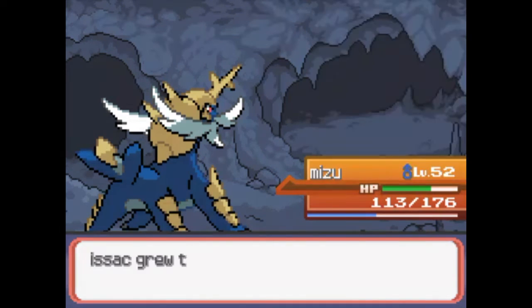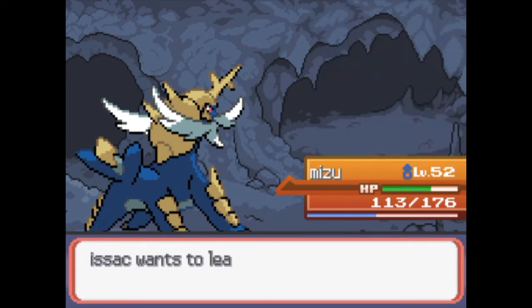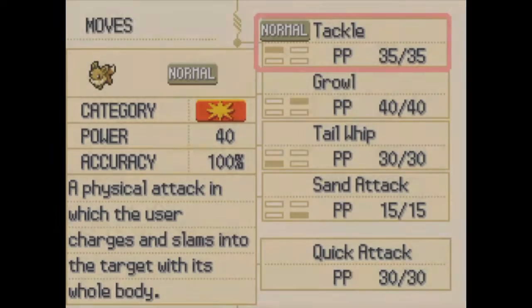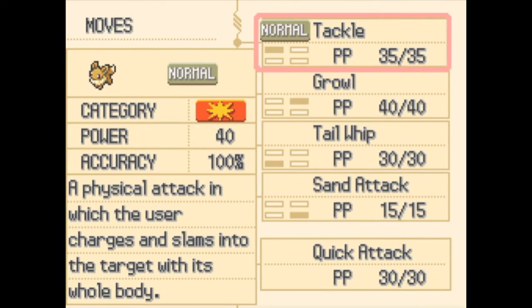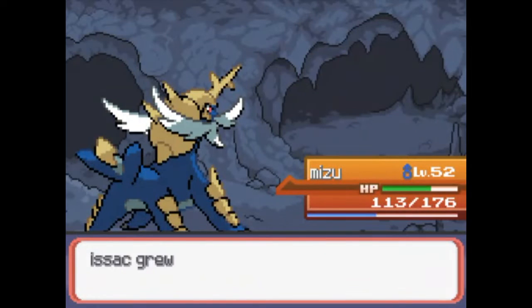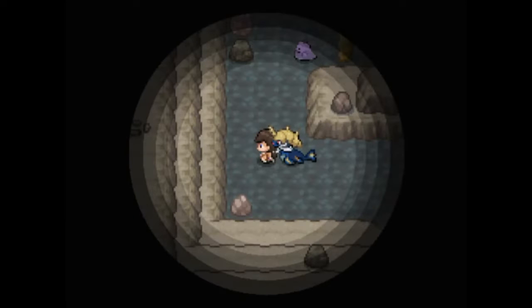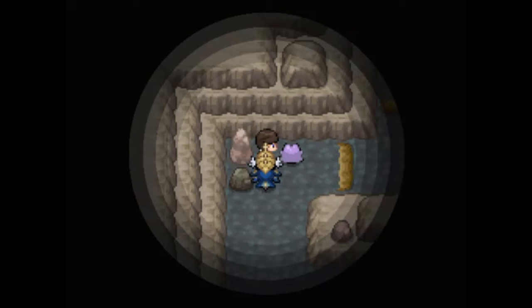We're doing all this random training to get Clover and Isaac up to scratch as well. Isaac's level 10 - must have learned Quick Attack. You can learn Quick Attack, little Isaac. So getting rid of Tail Whip for now because Tackle's also handy. 11, 12, 13 - Jesus - 14, all the levels. Cool. And yeah, there's a little Ditto there - I think I might catch you as well.